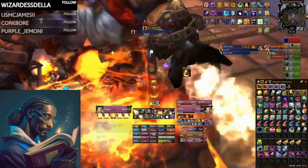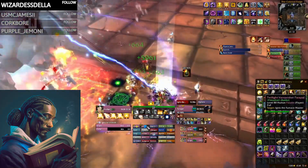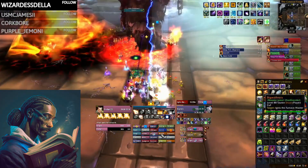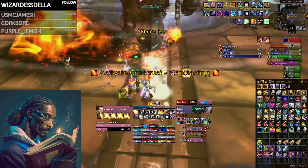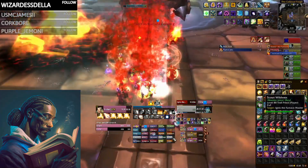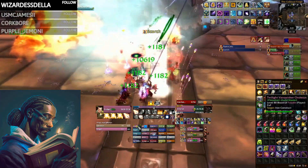Optional pre-pot: for fights that open with very high damage output, you may consider pre-potting with a Potion of Speed for maximum throughput. Judgment as the boss is being pulled: you want to immediately get the Judgments of the Pure buff up. Due to the very high cost of Beacon of Light as well as the long durations of both buffs, it's ideal to pre-cast these well before combat even begins, minimizing non-healing time throughout a given fight.